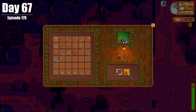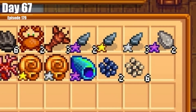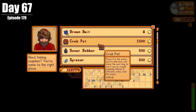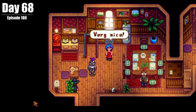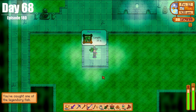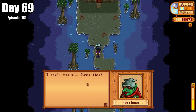On Day 67, we finally got enough mussels for our raccoon friends who wanted five, but they had to be the same quality. We also had a cutscene with Jodi and Kent, and two back-to-back with Emily, and bought some more crab pots from Willy. On Day 68, we had many cutscenes, opened up the path to the witch, and caught our very first legendary fish — the mutant carp. On Day 69, we caught another legendary fish, the angler, gave the goblin his void mail, and continued the wizard's quest line.